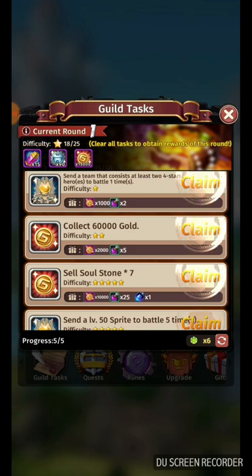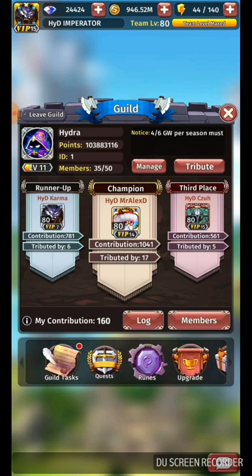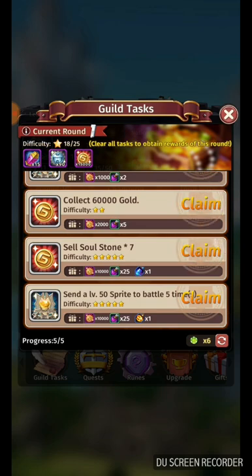What I usually do is complete the daily tasks first. I do all the dailies, collect all the gold, collect everything, do all the rates for everything. After you finish all your daily tasks, then you go to Guild Tasks.